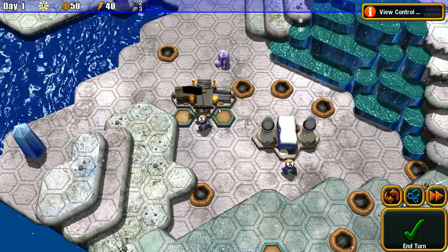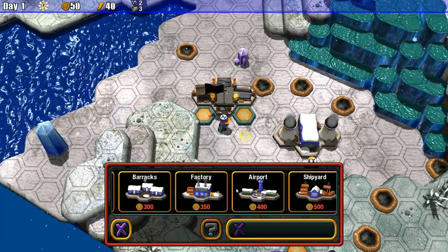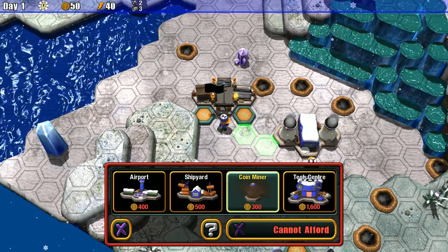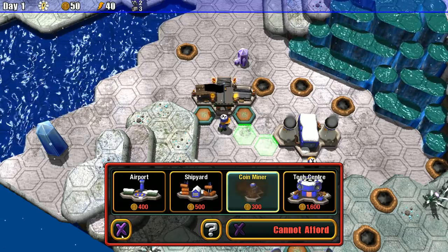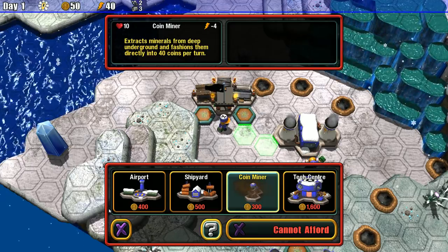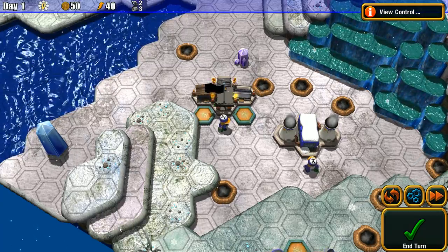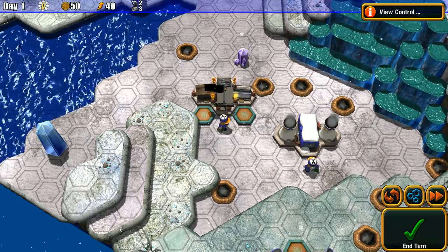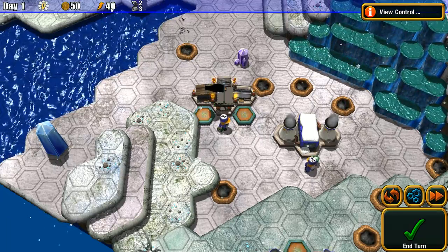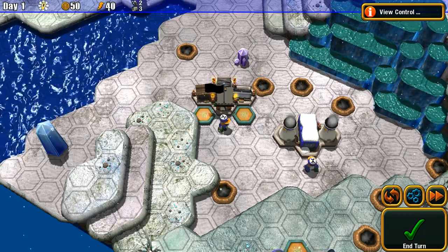I still want to know how to make money — that would be very useful. There's a coin miner option. It extracts minerals from deep underground and gives 40 coins per turn. So you're not having to build on specific factory points like in Great Big War Game. Here it looks like you're limited by power, which is a second resource. In Great Big War Game you just worried about money; in this game you have to worry about both power and money. Power limits what you can build.